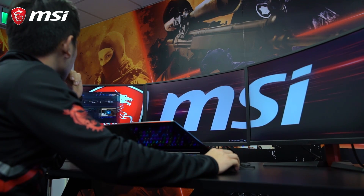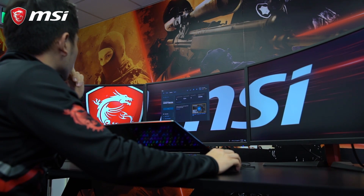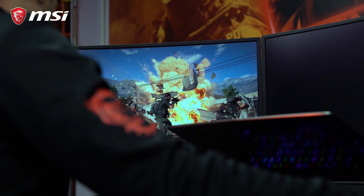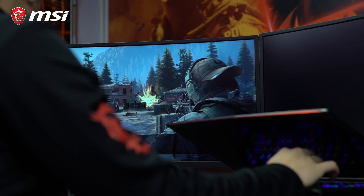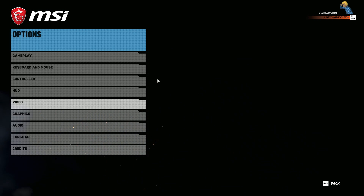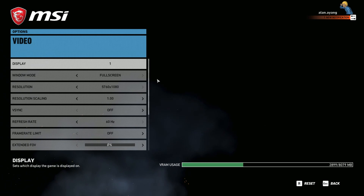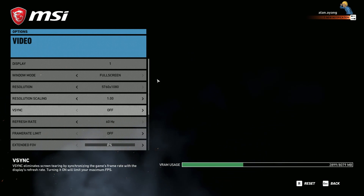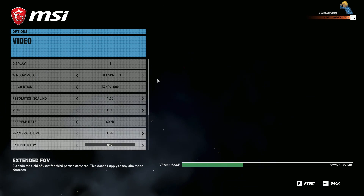After setting up surround mode for your system, let's get into games and show you how to configure it there. Starting with Dirt 4 — go to Options, then Video, and make sure the resolution is set to 5760 by 1080 and that it's on full screen windowed mode.